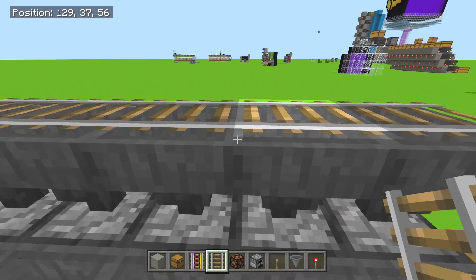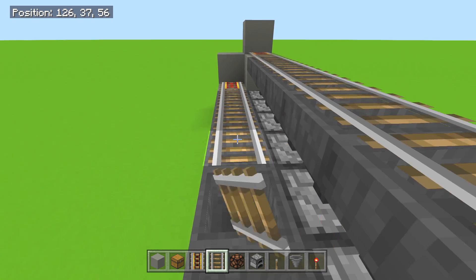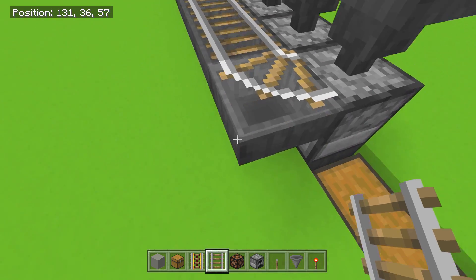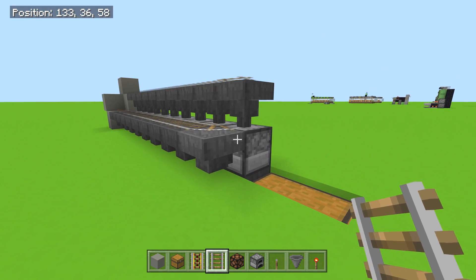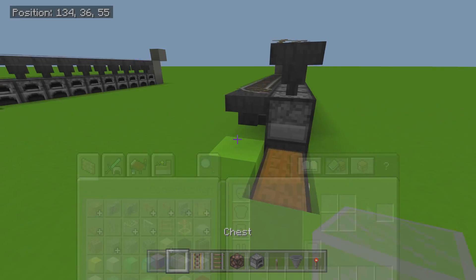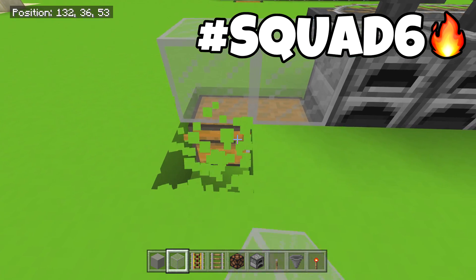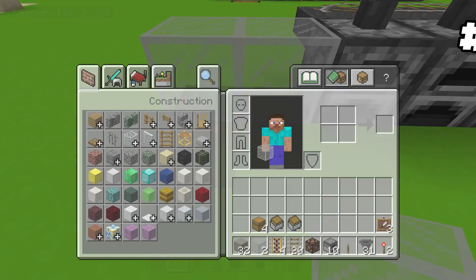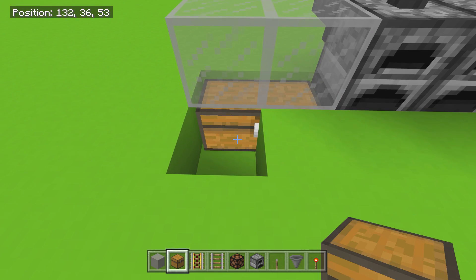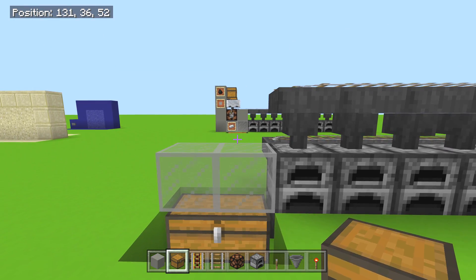Do the same thing over here — they're gonna join on the end. Let them join like that, it's not a big deal, easy peasy. Now grab your glass and get ready: glass, glass — place them right there. Don't mess that up.